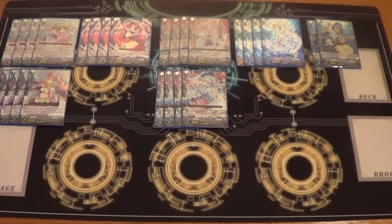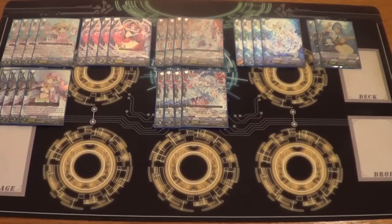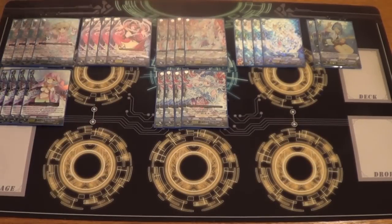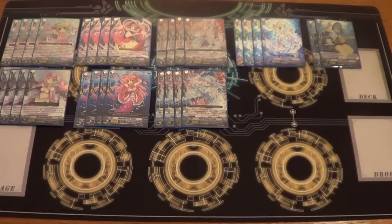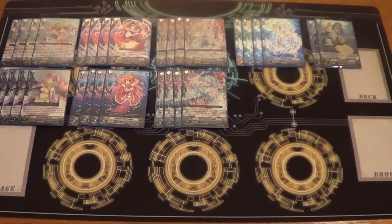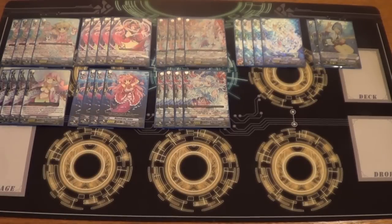But your opponent usually guards it all day after — if they have any sense. It's a very threatening Grade 2 ride if you get that off. Because a lot of your Grade 2s are 8 and 9k, you kind of need to have the 8k vanillas in there just to give you that extra power. It does help against Crossrides, which is always nice. But unfortunately the main combo can only hit 16, so it does become a bit of a pain sometimes.